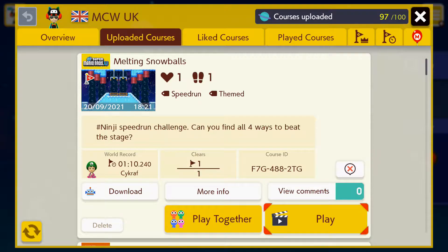Hey all, and this is my level made for the Ninji speedrun challenge. This is in the Super Mario Maker 2 community group. This is called Melting Snowballs, sort of a play on the official Rolling Snowballs Ninji, except it's quite a bit different. So there are four different ways to beat the stage. I'm going to show you all four of these during the video. It's up to you to work out which method is fastest.